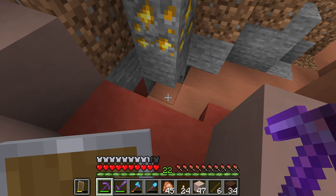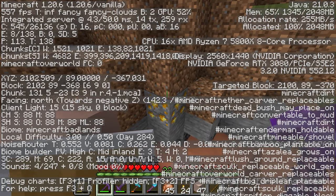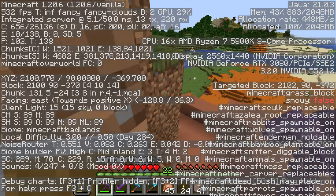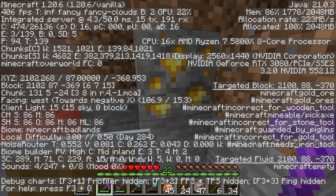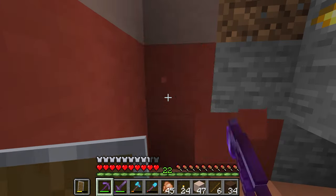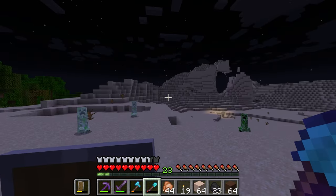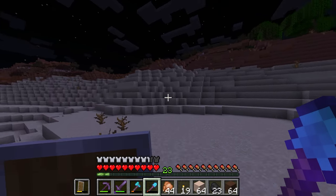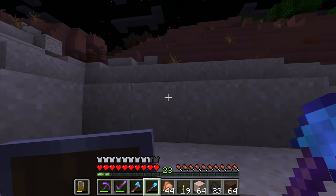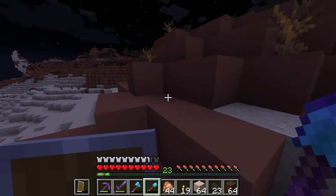Actually, hold on — is this still a Badlands biome? This might be the highest generating gold in a normal biome. Let me check. It's still in the Badlands. But look at that gold. I think I might just leave that there — honestly, it's like a souvenir, something people can come and find. I was like, there's no way that's the only Badlands. It's just a split biome — it goes jungle, and then there's a little tail end of it, but then here's an actual full Badlands biome.